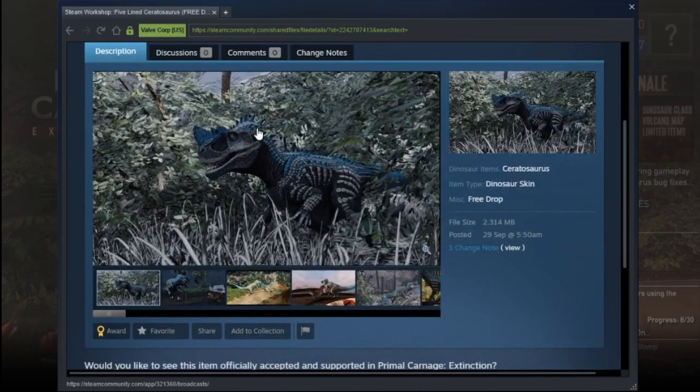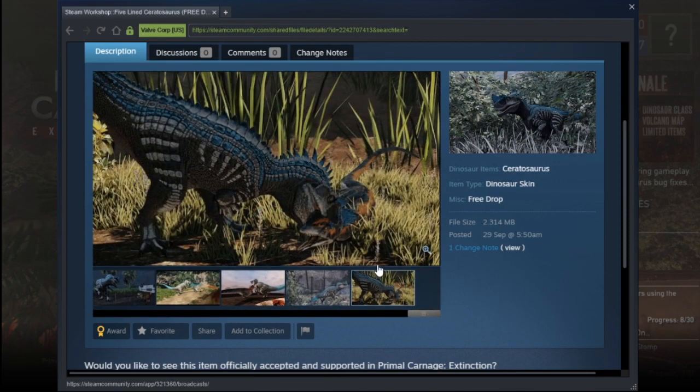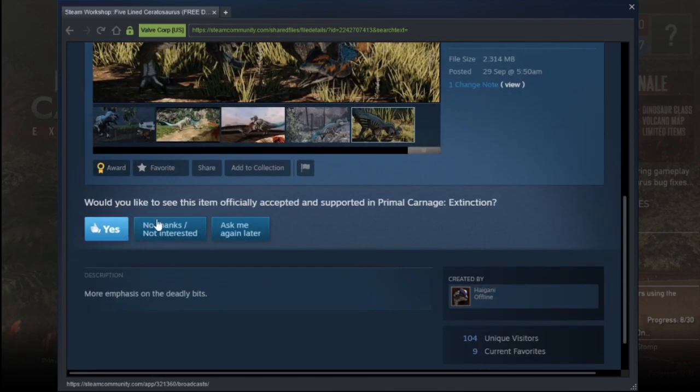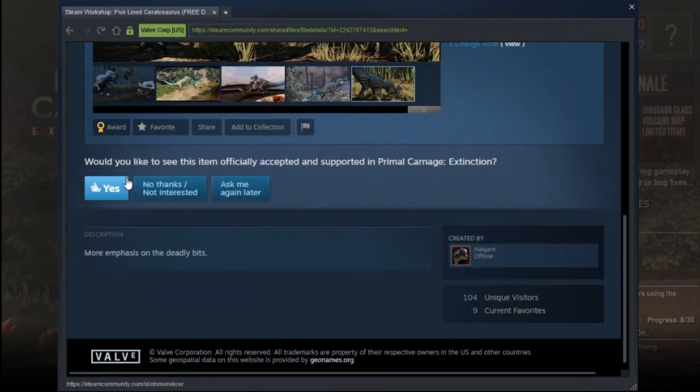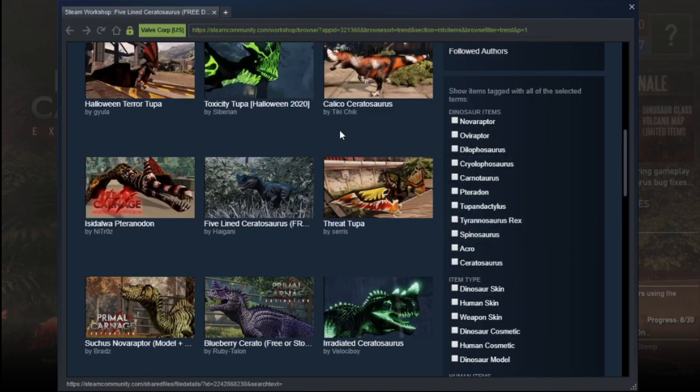Five-line Cerato — oh, that's not bad for a three-drop skin. It's not going to look over the top, but it's quite nice. Sometimes skins don't have to be OTT to be really nice. Who made this? Igani. I mean, we've got to have some new skin drops — you can't just have them all be store skins.